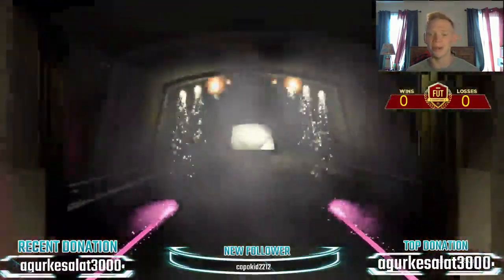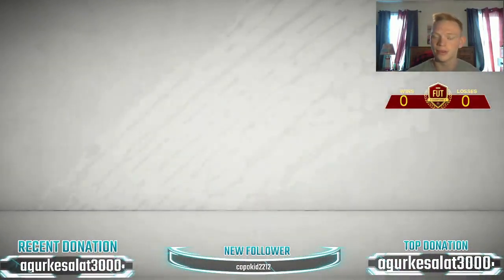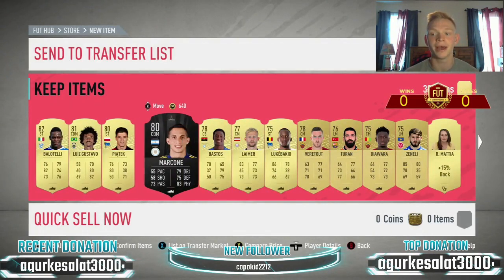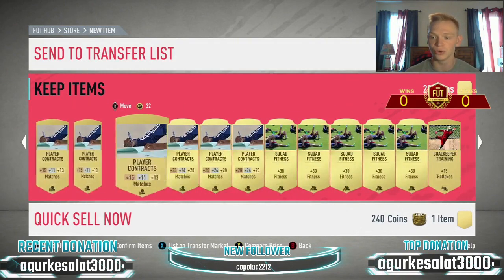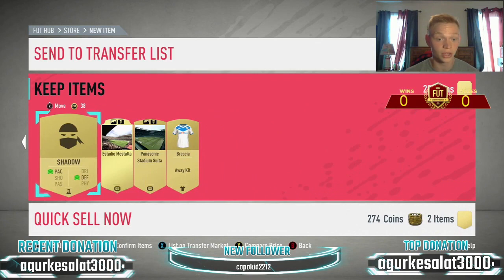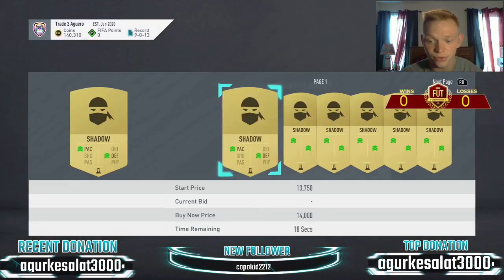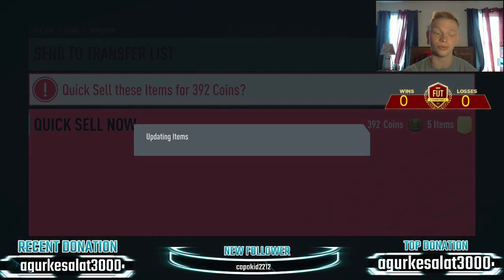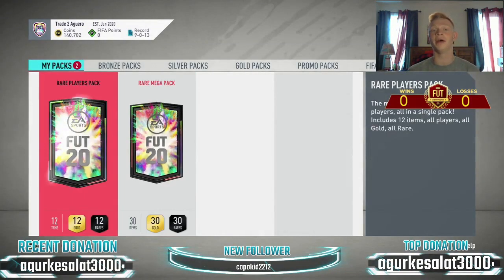It's no boards out of the mega pack — that is tragic right there. No duplicates in the pack though. We'll send all this stuff into the club and sort it out later. Lots of squad fitnesses in there, which is going to be good coins for us. We get a shadow chem style — that's going to be like 15,000 coins for us. They're actually under 14k right now, but that's still great coins. We get a shadow chem style there, that's huge.